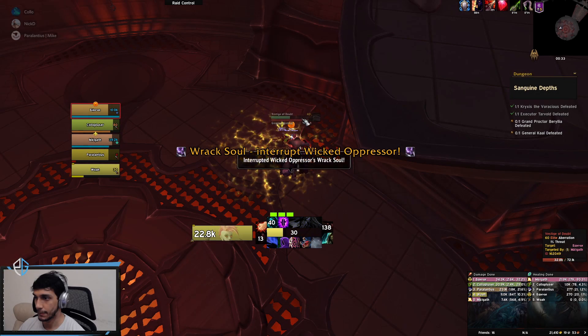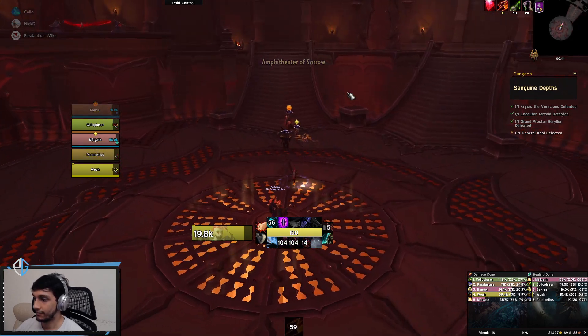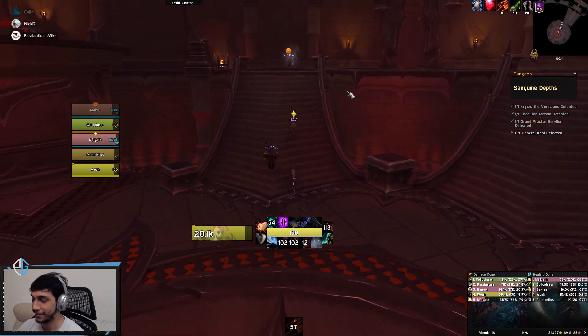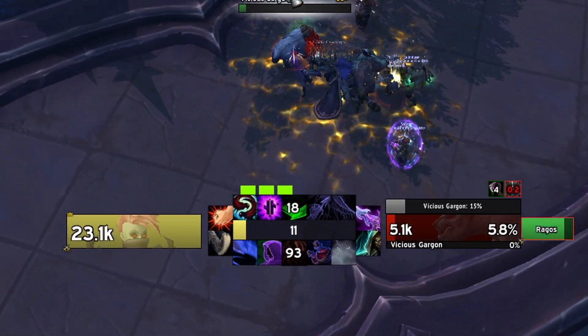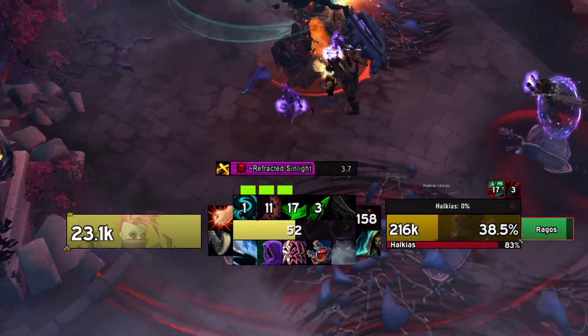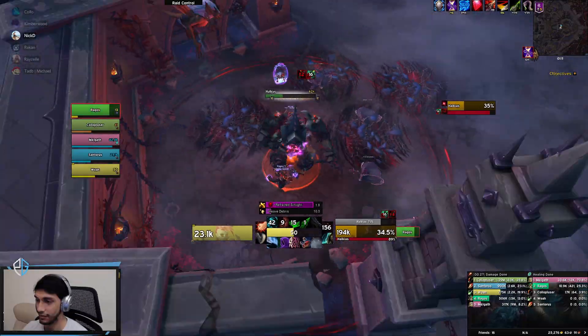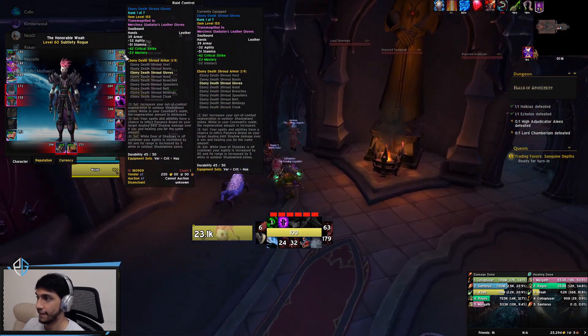Hello and welcome to my guide on making a minimalistic UI. The main purpose is to see as much as possible on your screen and have everything you need focused around the center, like important cooldowns, active spells, the health of yourself and your enemy. Other than that, it just looks a lot cleaner than Blizzard's default interface.